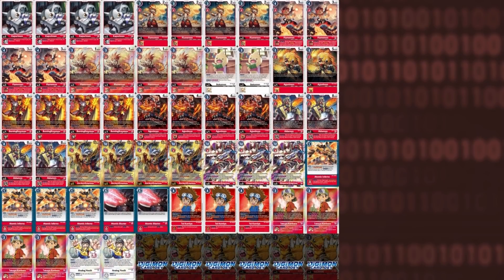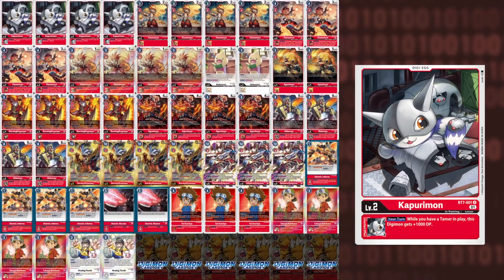Now we get to the decklist you've all been waiting for. This is the decklist that utilizes the Ancient Greymon package. First off, we have Kapurimon. Kapurimon is our choice of Digitama because it gives you plus 1,000 DP if you have a Tamer on your board — that Tamer does not have to be of a specific color, so even Analog Youth will give the plus 1,000 DP. Ideally your games don't last long enough for the 5th egg to come up, so we run 4 Kapurimon. Next up in our level 3 lineup, we play 4 of every single Flamemon, because they are our Hybrid Digimon. Being a Hybrid Digimon means you can play them off of Ancient Greymon, and they will also count towards Ancient Greymon's condition.